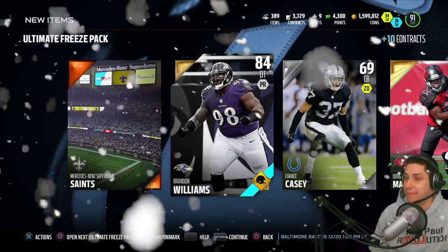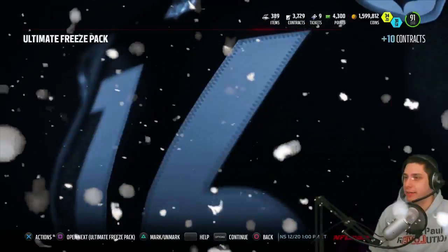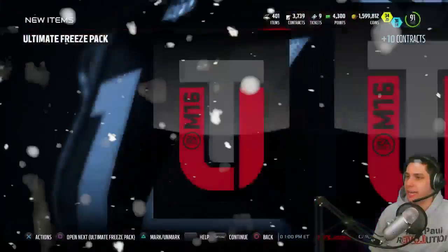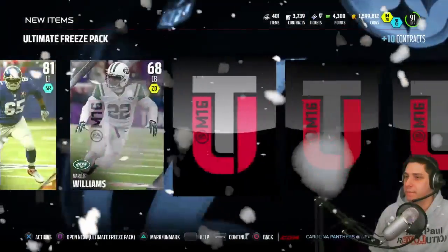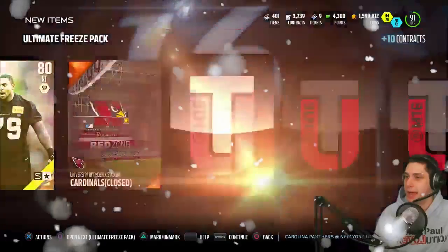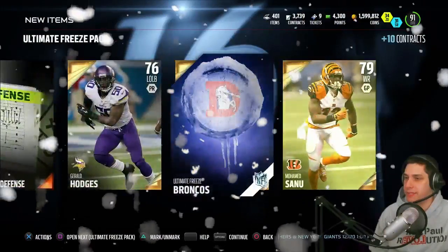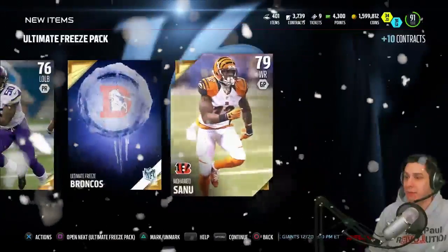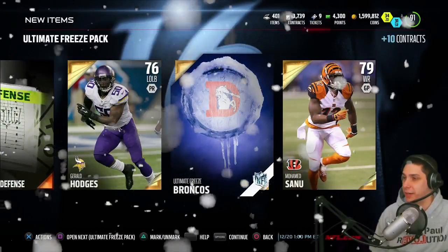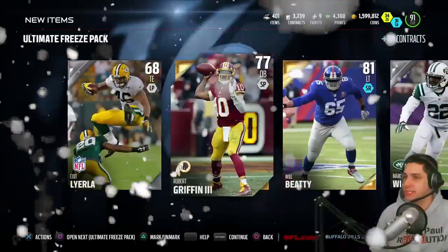Brandon Williams at D-tackle — not terrible but not great either. They're really not even coming close to being worth the amount they cost. RG3 there, Gerald Hodges, Denver Broncos, and Muhammad Sanu. These are some terrible packs right now. I don't think these team collectibles are going for much either, so we're getting the worst possible collectibles. This is not good.